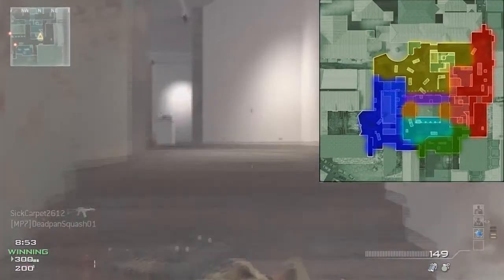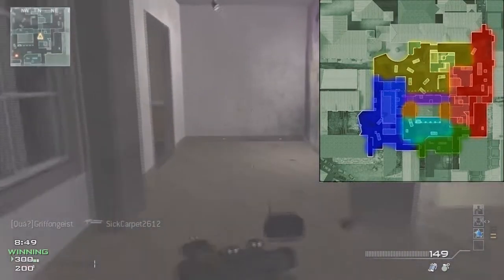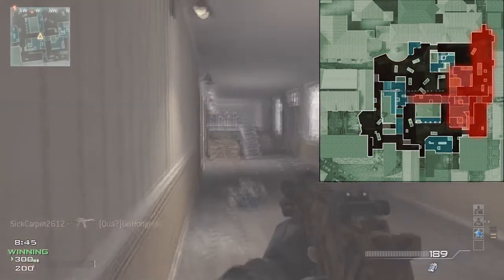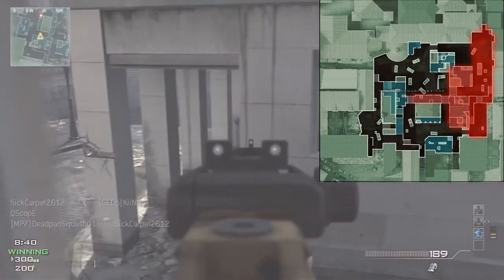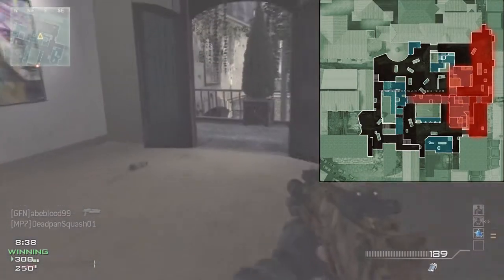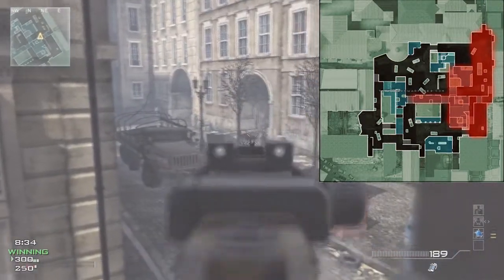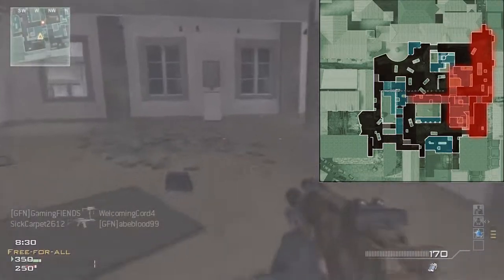I really recommend you pause this and look at the map because you will need to know this. For this game I chose the red side because it has the least amount of people spawning there — a lot less traffic. Free-for-all is 30 kills max, so the whole point is not to get the MOAB right away, but to survive long enough and get enough kills to actually get the MOAB itself.